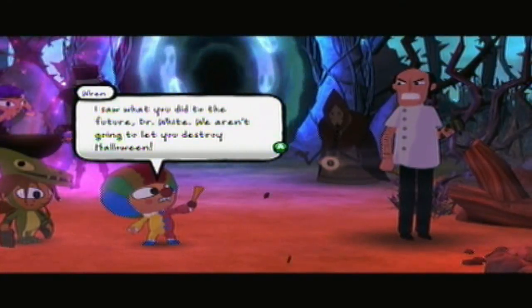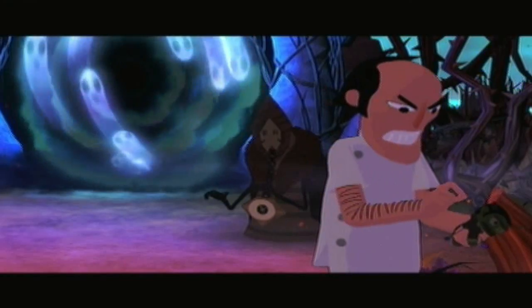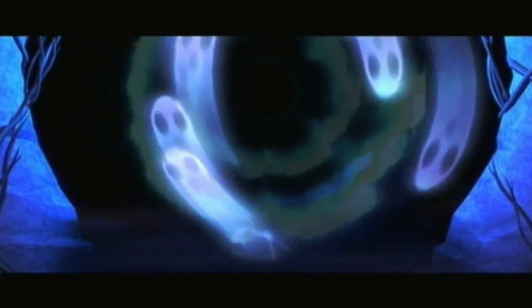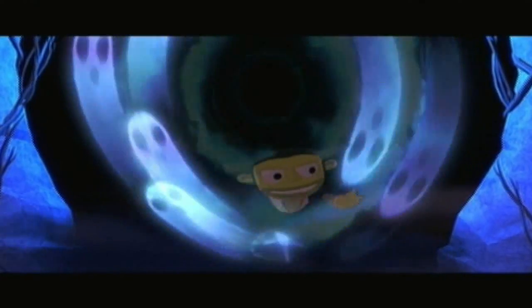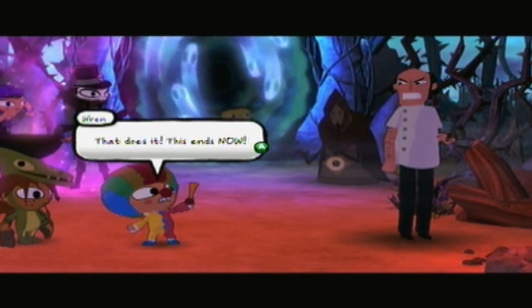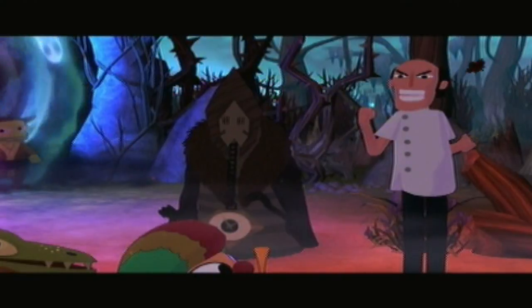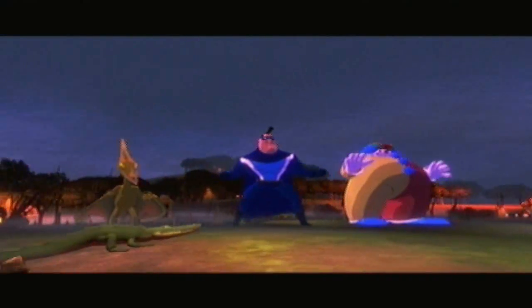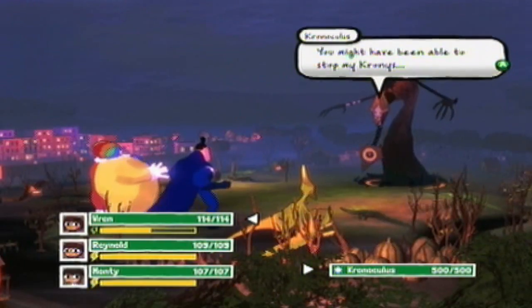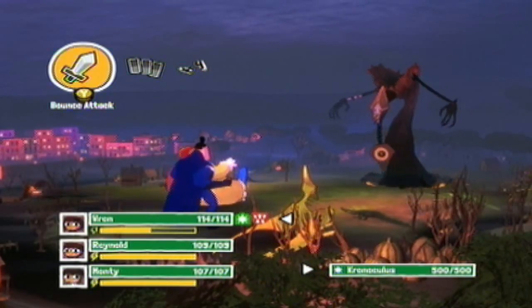I saw what you did to the future, Dr. White. We aren't gonna let you destroy Halloween. I've already done it — say goodbye to your disgusting, tooth-rotting holiday. Ever told you how much I love grubbins? This ends now! Yes, yes it does. Granoculus — well, he looks old and decrepit. This may be an easy fight. He's a time wizard, but we've got two magic strength characters. Oh God, he's terrifying. Boss fight with Cronoculus — he's a straight magic user. Thank goodness we have two characters who are actually strong against magic.